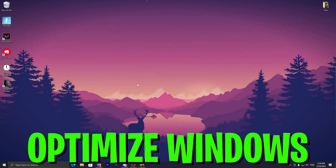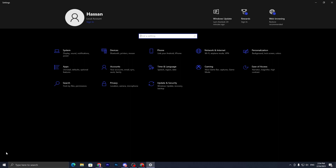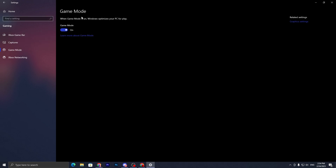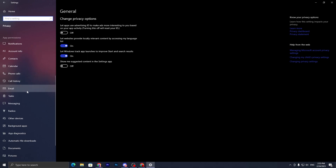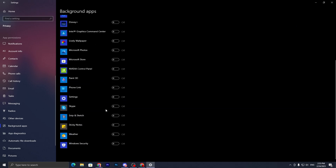Now optimize your Windows settings. Go into Windows Settings, go to Gaming, turn off the Xbox Game Bar, then go to Game Mode and turn it on. Next, go to the Home tab, navigate to Privacy, scroll all the way down, find Background Apps, and make sure to disable all background applications to improve PC performance.